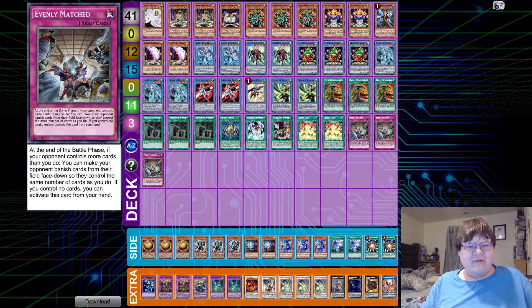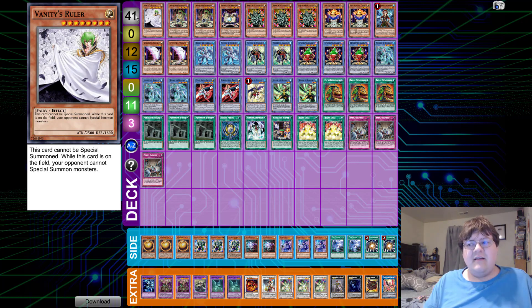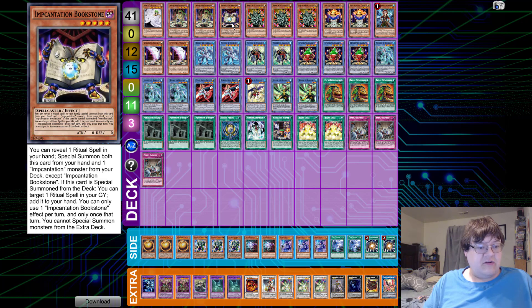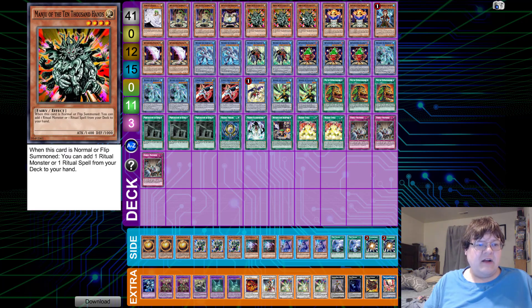So let's talk about this and see why it was good. We have one copy of Vanity's Ruler — just a very good overall card that this deck is able to produce to mess up the opponent. We have two copies of Talismandra, which lets us add a ritual monster from our deck to hand. I think a lot of people are a little skeptical on which ratios to play, but I actually think it's pretty good. Two copies of the searcher. We have one copy of the Bookstore, which lets us target a ritual spell card in our graveyard and recur it back to our hand — our floater, which is actually not terrible.